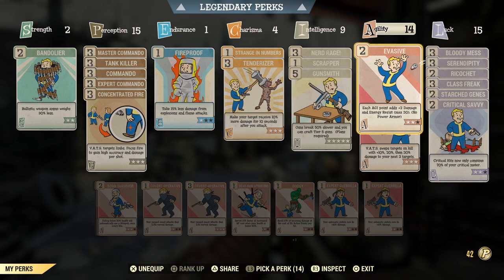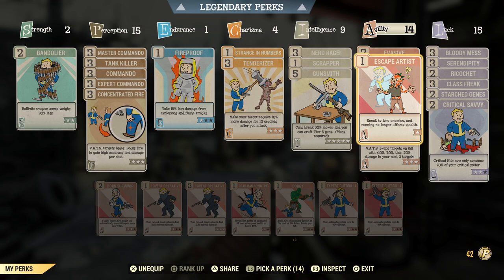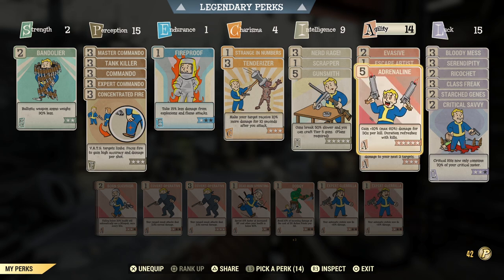I've got two points into Evasive — once I get that extra agility point I'll probably max it out. For each agility point it adds plus two damage and energy resistance; it's not a percentage perk but it's still really good and keeps us alive with such a small amount of health. Escape Artist is a must-have for a stealth build — just crouch once you've been found and you'll go back into caution.